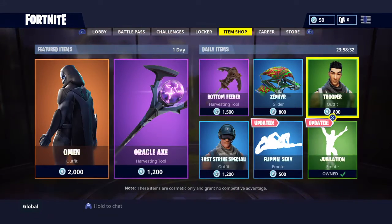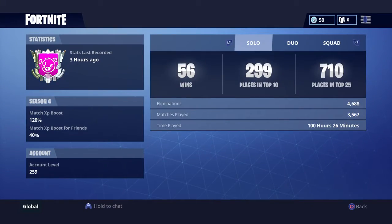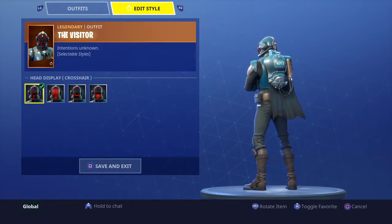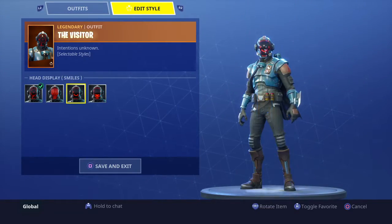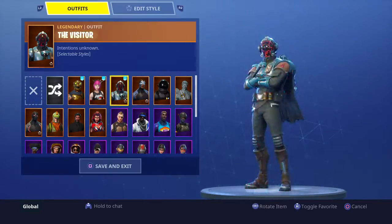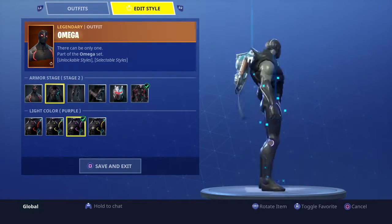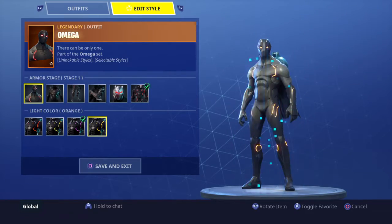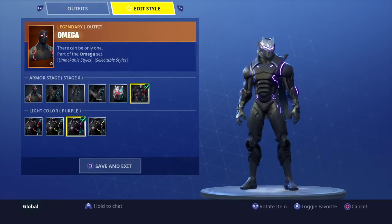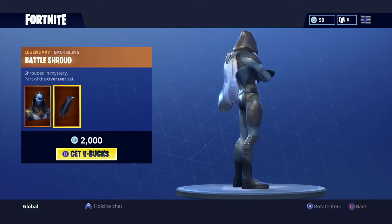I'm buying that but I'll do another video on that. I still have the same stats — I haven't really been trying. These are different styles on The Visitor. And of course I have the Omega maxed now so I can do any color I want — I have it on purple and maxed. So that's what mine looks like, but I think I actually am gonna buy this so I'll do a different video on that.